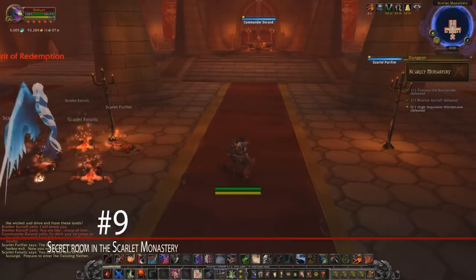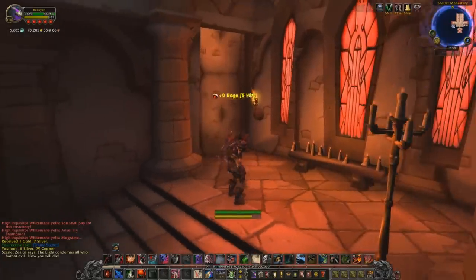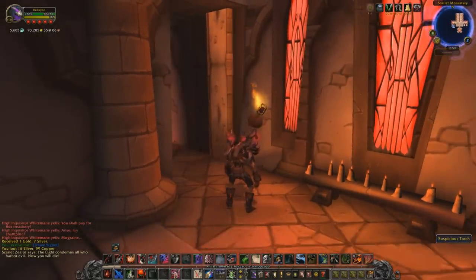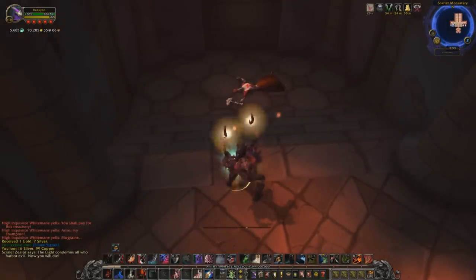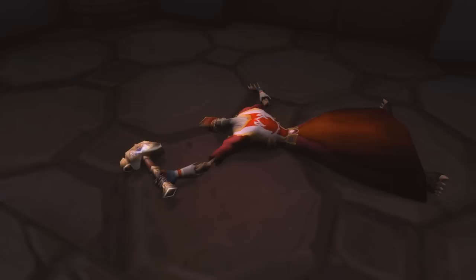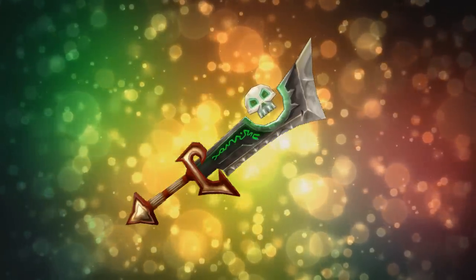At number 9 we've got the Secret Room in the Scarlet Monastery. After killing the last boss, if you head to the right into a small room, you'll see a clickable torch on the wall that, after clicking, will reveal a secret room. Inside the room is simply the corpse of an undead in Scarlet Crusade getup. But back in the original Scarlet Monastery, before the Cataclysm revamp, the undead was a secret boss named High Inquisitor Fairbanks. Now this guy was actually a pretty important lore figure in the crusade, and was there when the Ashbringer was created. He also witnessed first-hand the betrayal that led to the Ashbringer being corrupted, and told anyone who would listen about the story.